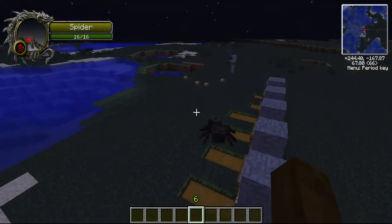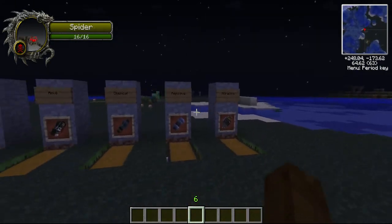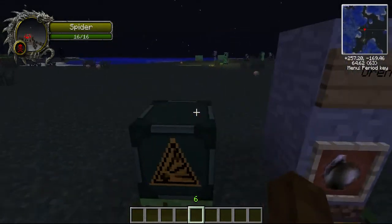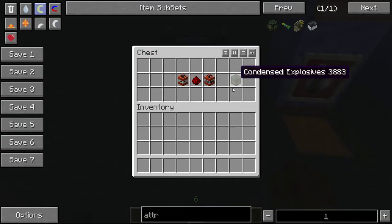This is a really cool mod, and basically every single one of these grenades is going to be some form of this condensed explosive right here. To make the condensed explosive, put it in a crafting table — it's two TNT with a redstone in between them.